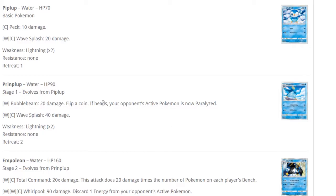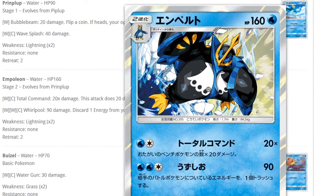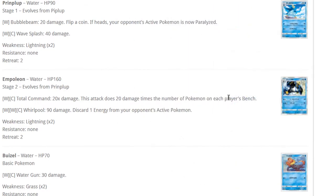Empoleon — the Piplup line: 60 HP is bad but 70 HP is where it's at. Prinplup can paralyze. Empoleon is decent: two energy attack, water type so access to Aqua Patch, 160 HP better than Lapras, two retreat is not great. Total Command does 20 damage plus 20 more times the number of Pokemon on each player's bench — only bench, not active, so unlike Zoroark. Max damage is 200 with both full benches. With Choice Band that's 230 after factor-in. Whirlpool discards one energy from the opponent's Active.